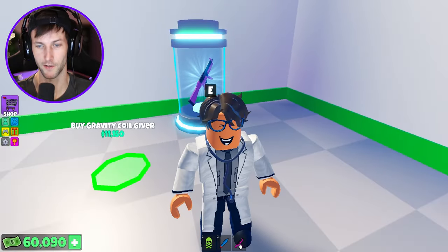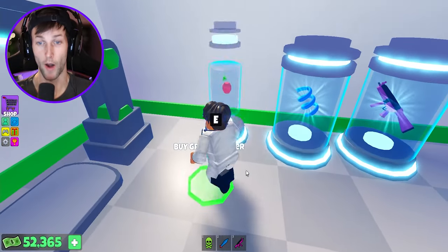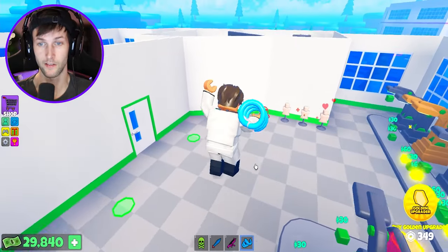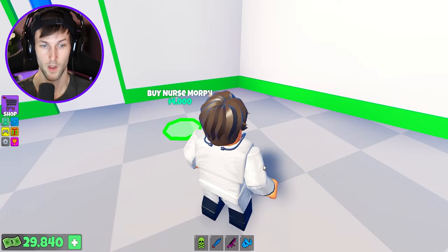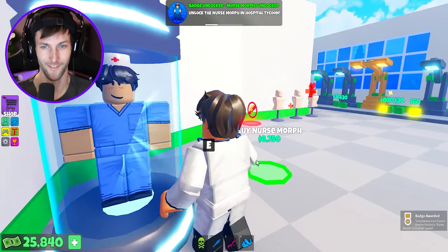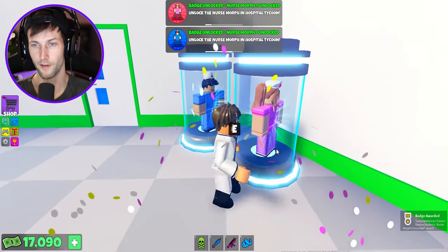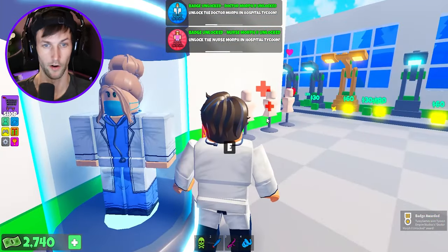An SMG — yo, I'm a doctor with an SMG! Gravity coil — that's not good because that means they can hop up in here. If they get this they might be able to hop in. Hopefully that doesn't happen. The nurse morph — we can turn into a nurse, oh that's so cool. But I'm a doctor, not a nurse. There we go — we have the female version. And another doctor morph, but a female doctor.